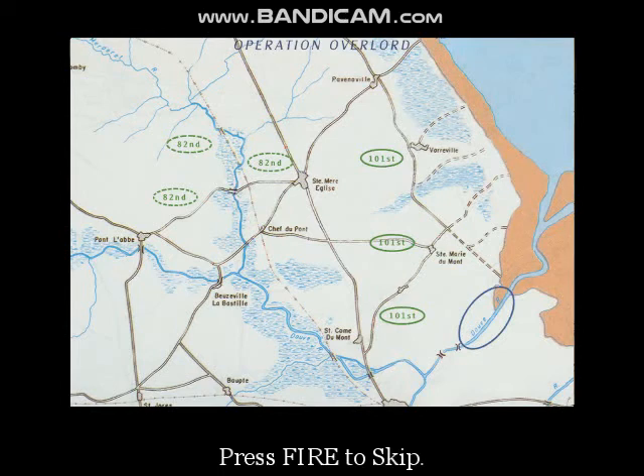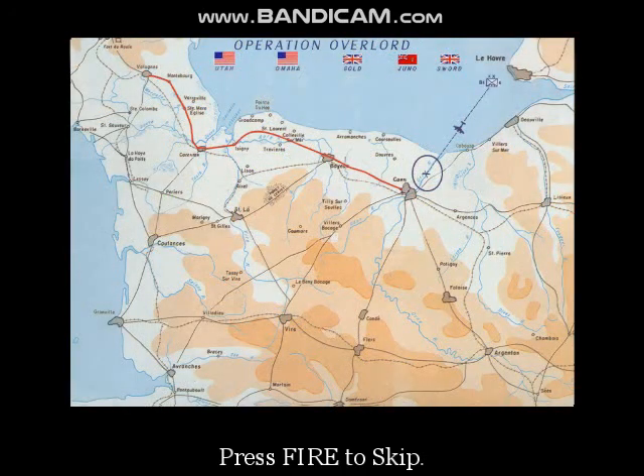The Douve River estuary here divides Utah and Omaha beach. The mission of the 101st is to capture the Douve River crossings linking Utah and Omaha beach and to protect the flanks of Utah beach. This road here is the main highway that connects the entire Cotentin Peninsula. The Germans have troop concentrations in this region. When those troops are mobilized into a counterattack on the beaches, they'll have to move along this road.